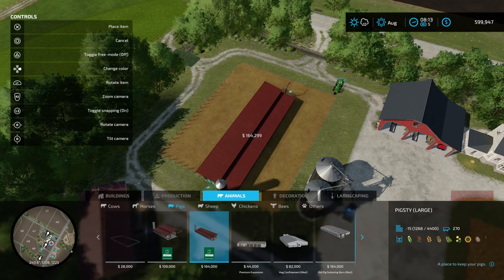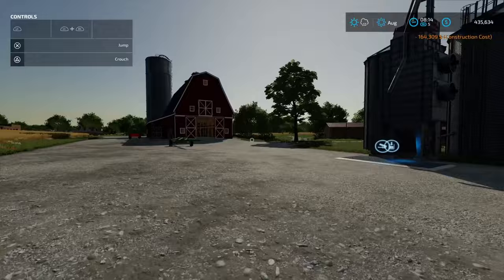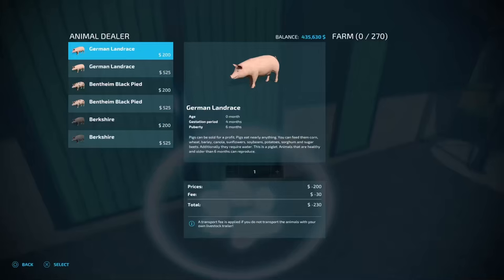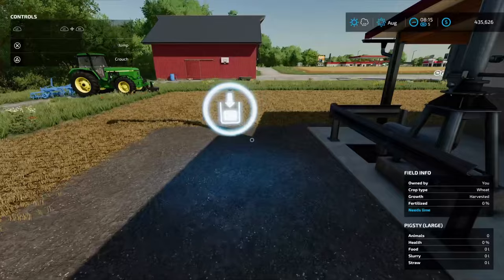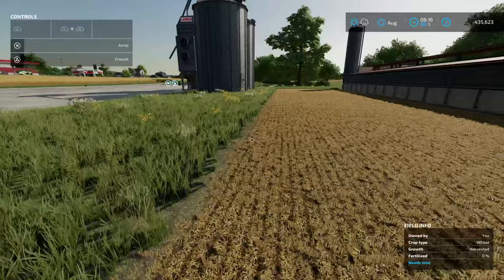We're going to toggle snapping on and place it in line with the field as a guide. So we're $164,000 in cost already, which is fine — we'll recoup that very quickly. The food point is here and the animal dealer point is where you go in and buy your animals. The pigs will live in here, and we have a slurry point which we can use for fertilizer and also for sale on certain maps. I don't think Elm Creek can sell it, but we'll cover how we're going to use that slurry.